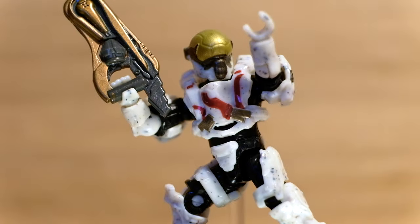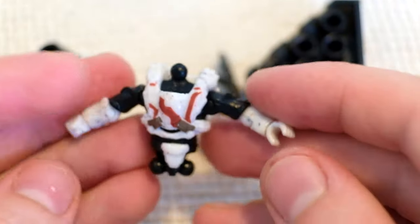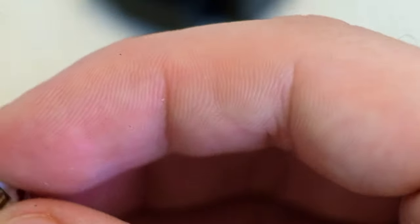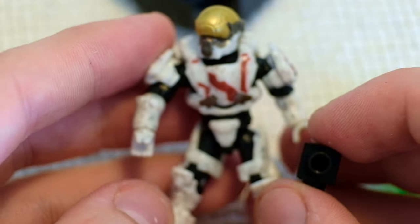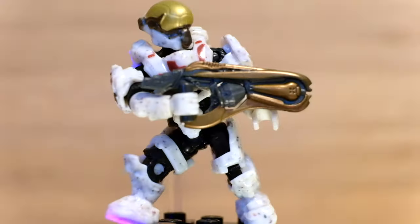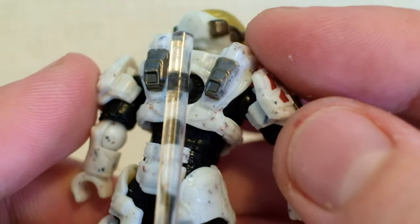I think this one and the Soldier go pretty much hand in hand, so I definitely wanted to show them off together. On first glance, you would say, oh no, another basic white Spartan. But this one actually gets a big one-up compared to the Soldier because it has this lovely speckled effect all across its armor. This Soldier is just pasty white and a little bit boring, but this Vector is gorgeous — those speckly little dots mean every Vector looks different. I'm a big fan of that. Also, those thrusters on his back look amazing.